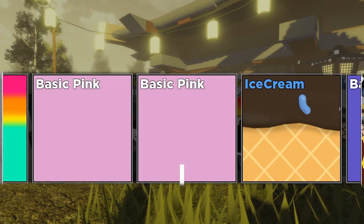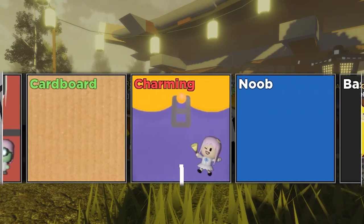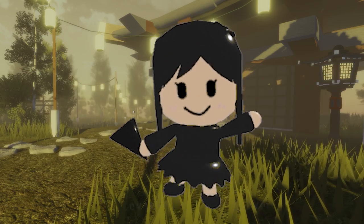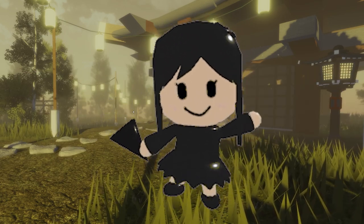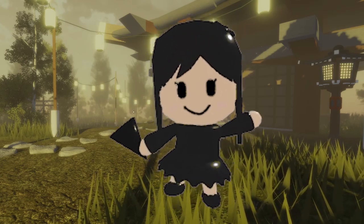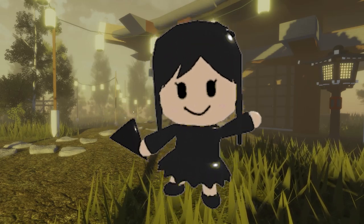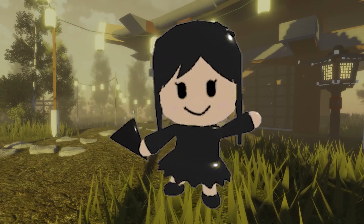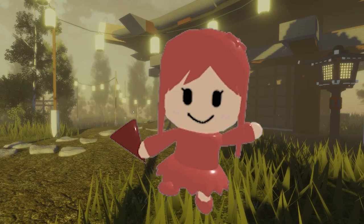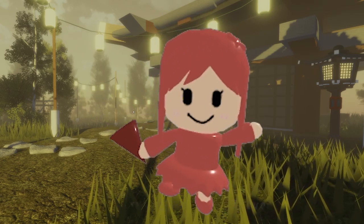Basic Pink again — not the end of the world. Basic Pink was pretty cool. And the next crate is going to be Basic Black. I absolutely love Basic Black. I'm not gonna lie — I feel like Basic Black is one of the best, if not the best, common skin in the entire game. Basic Black looks so awesome. And we got Basic Red — pretty cool. I wish it was a little bit more bright, but it's still pretty cool.